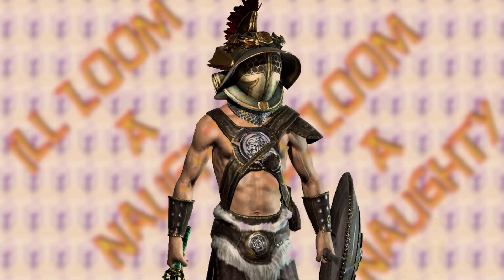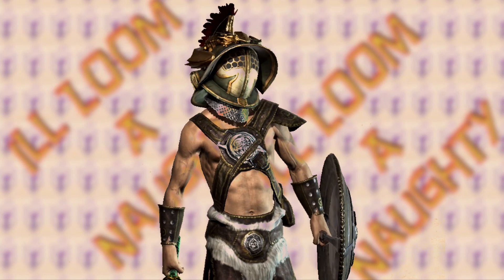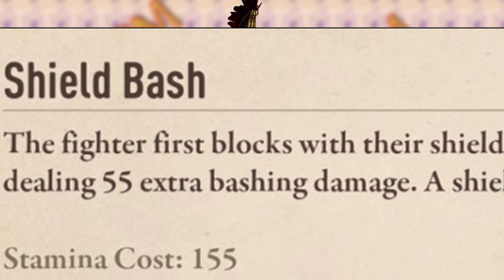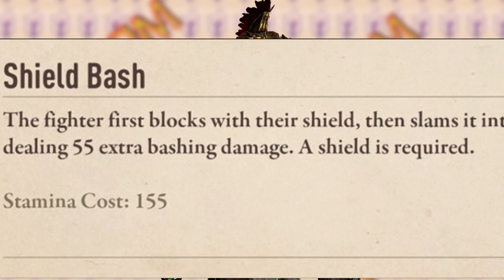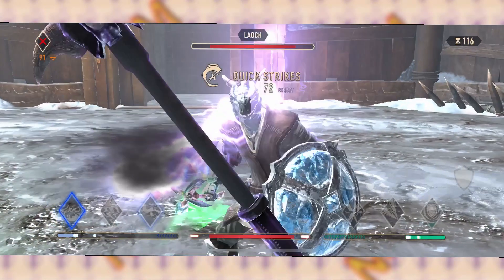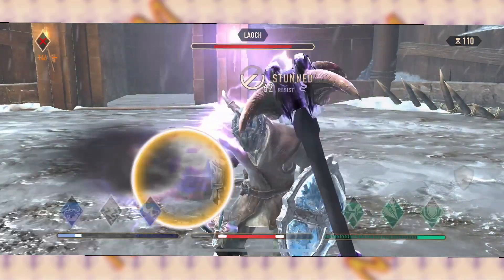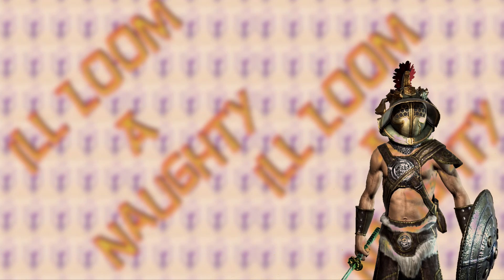Now, you may be wondering why this resets your high block. For those that aren't aware, any of the shield skills begins with its own built-in high block, then subsequently executes the skill. To the opponent, if this is done correctly on your end, they will see the shield drop, then think it's safe to regular attack, and will be caught by the initial high block of your shield skill, ultimately getting stunned.